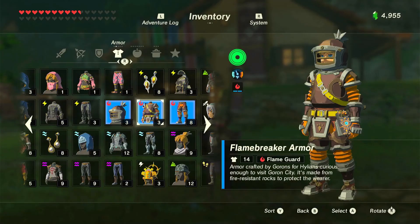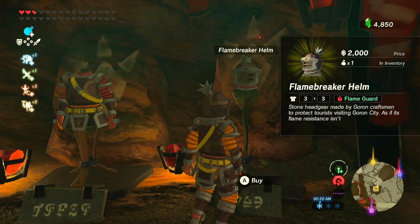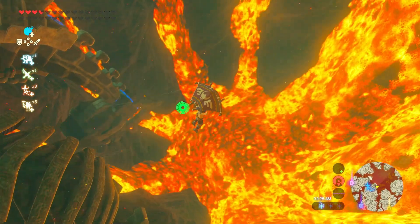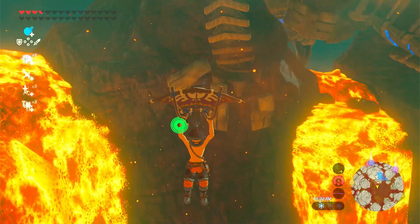In 16th place, I have the Flamebreaker armor. This armor is necessary to visit the Eldin region, and this armor can be cool if it is what you like, but for me this armor is too bulky. And how does Link having one helmet and pants save him from boiling in a 2,000 degree volcano?